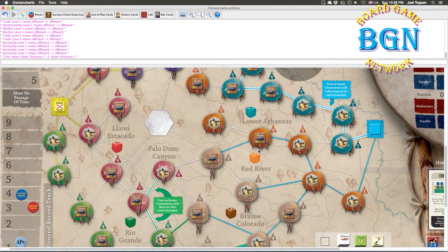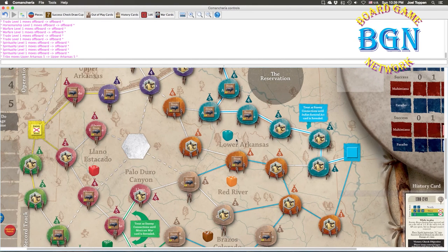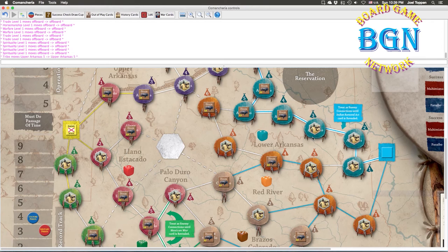Another key difference: in Comancheria I look much more at the military side — you have warrior bands of three different strengths and your headmen. In Navajo Wars you have men, women, and children, each with a unique function, plus a fourth category of elders who are similar to the mehimianas and pribos here but not identical. Your elders are hugely important in Navajo Wars, as are men, women, and children — you have to balance and manage all of them properly to win. That's a core difference between the two games.